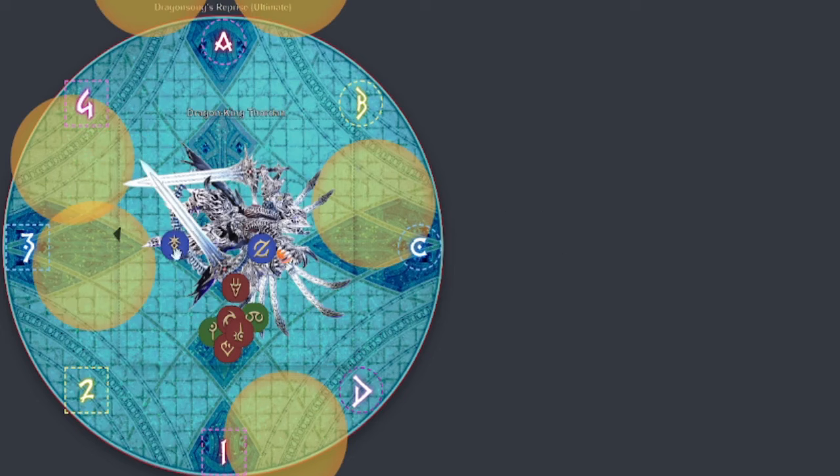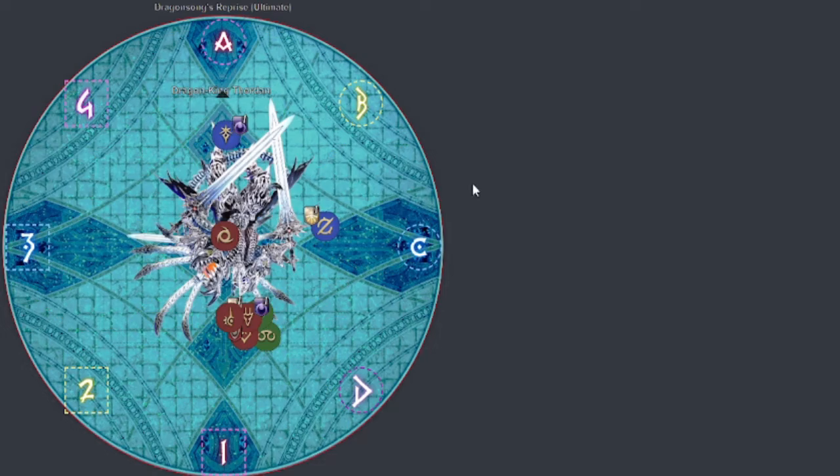For the auto attacks, Thordan is going to target the first and second person in aggro. And whoever is closest — the non-tank people — they're going to alternate, each one going inside the hitbox to receive an auto attack. We're going to refer to this as the Trinity Autos. If you're main tank and highest in aggro, you get a dark debuff. If you're off tank, you get a light debuff. The whole idea is you cannot receive more than two stacks of either light or dark. Once these auto attacks go off, the other tank has to provoke afterwards — just make sure you provoke once the cast bar of the next mechanic shows up so you don't turn the boss on an off angle.